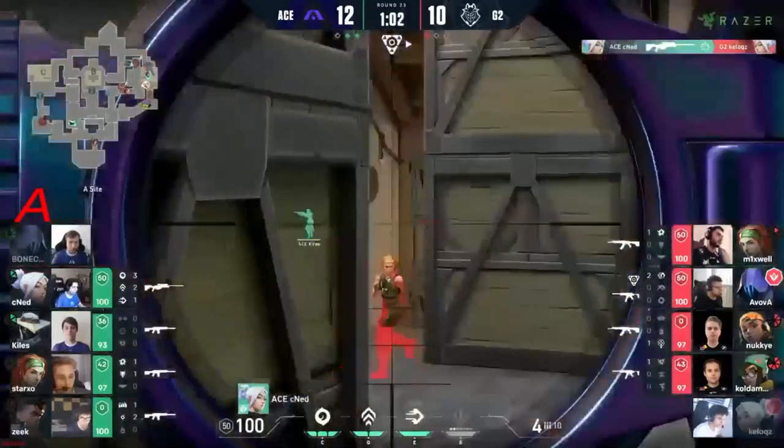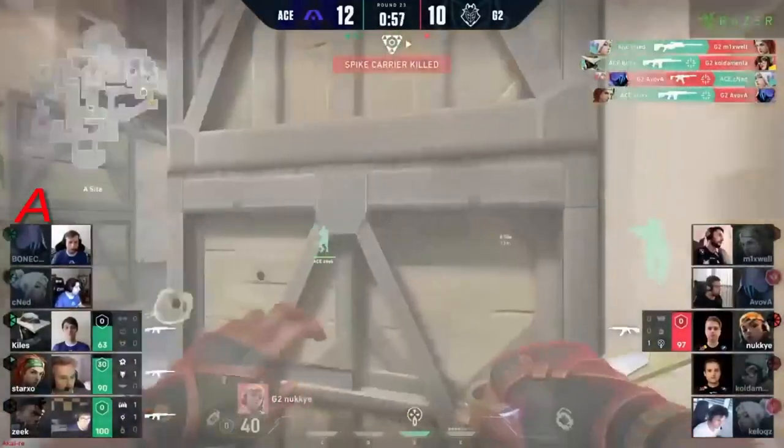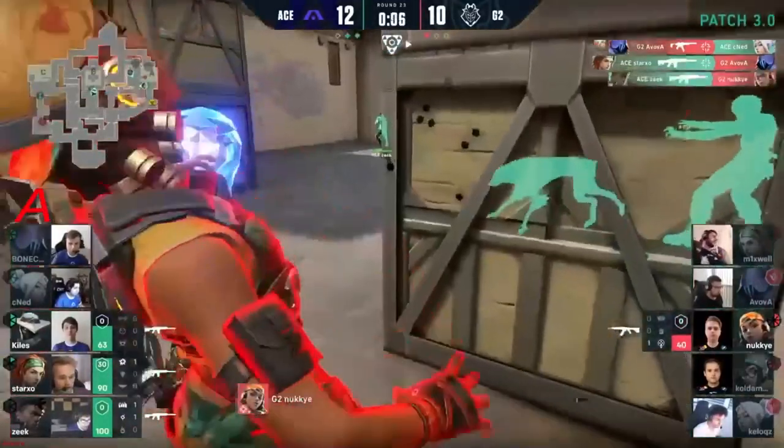Nookie though leaps up above, leapfrogs over them — and now what can he do with it? Bone Cold — what a way to cover that round. And Ascend will put themselves on series point now. Cnid is just shoving them in the grave — it's just Nookie now as Ascend, I think.